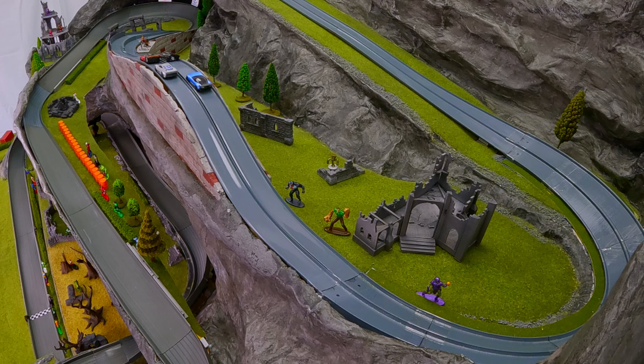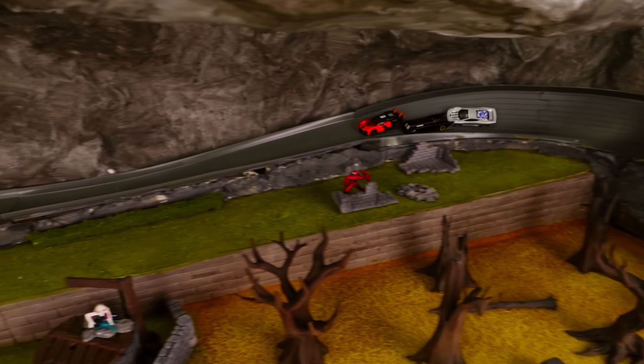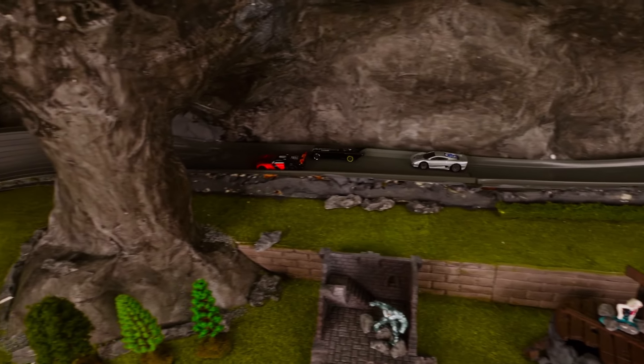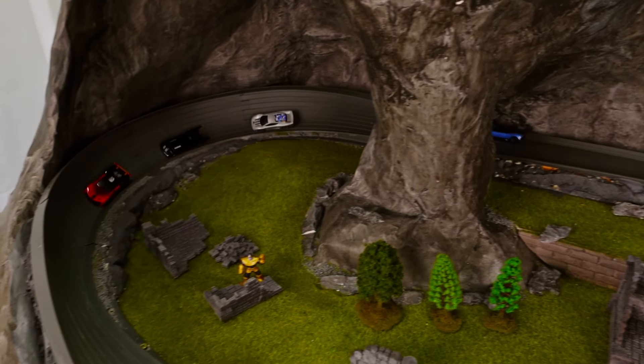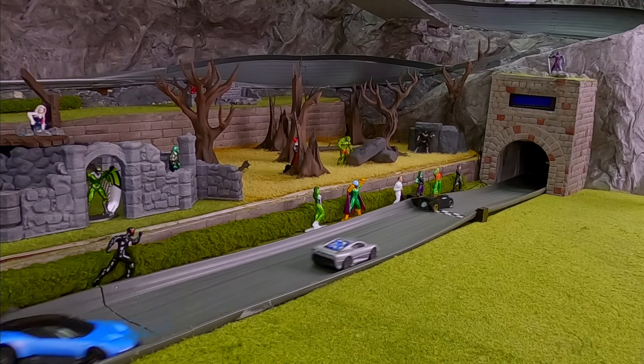Let's take a look at the replay and admire that awesome driving put on by all drivers. Shang-Chi drifting in here to set up the block — and it works as Batman comes in and is unable to pass him. The Silver Surfer right behind like a shark in the water waiting for them to make a mistake, but no such luck as Dubious Diecast hangs on to take first.